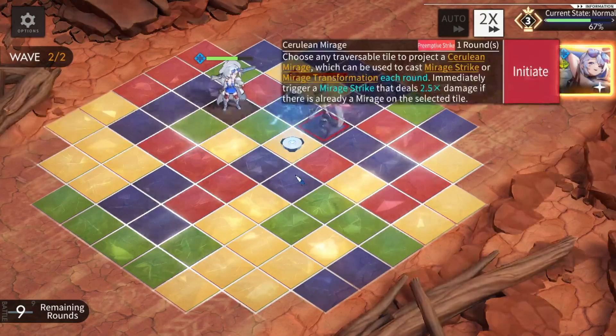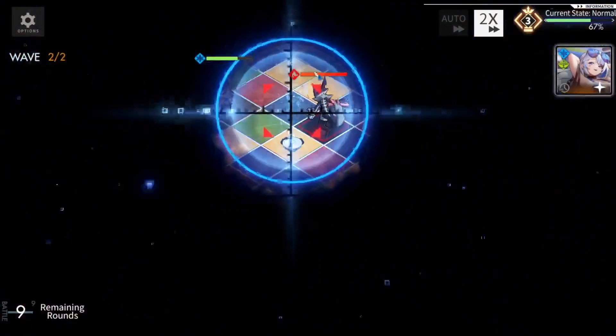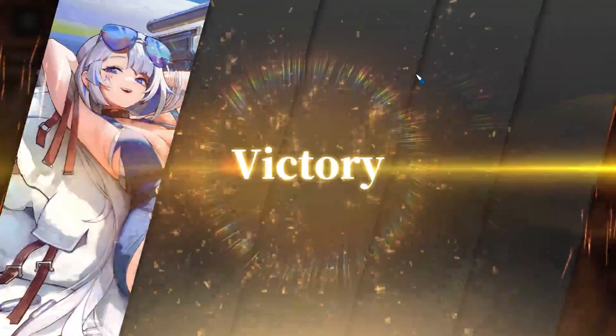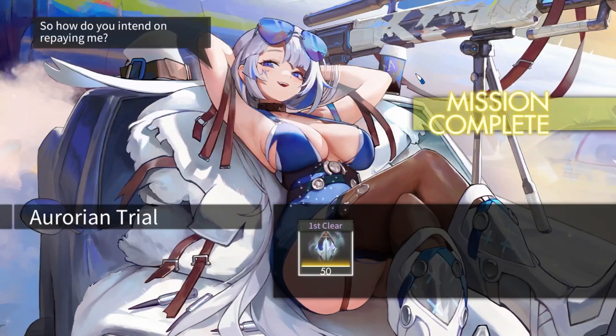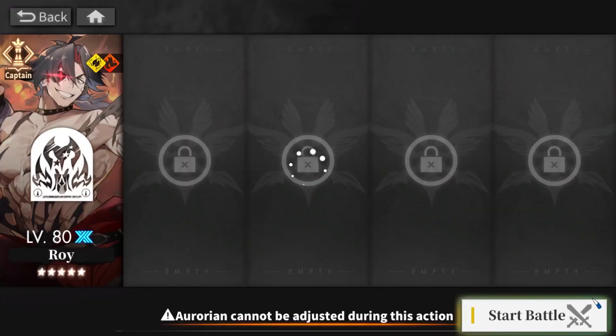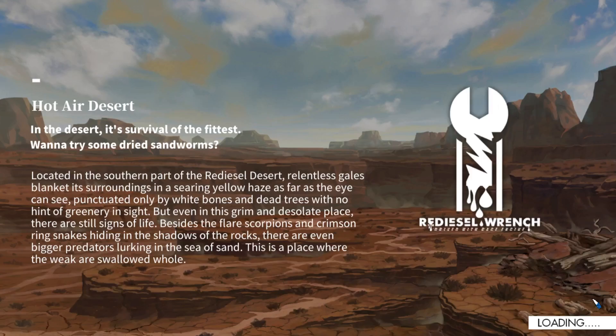Lastly, let me test the big mirage strike critical. That is definitely pretty cool. At worst you can actually get one tower every turn, which is already pretty strong — that's like a Nadine effect but constantly on. Crazy. And for the most part Roy's kit is pretty understandable, there's nothing much to test.